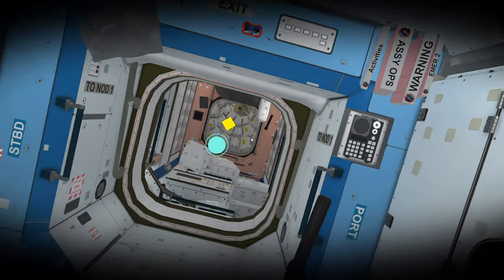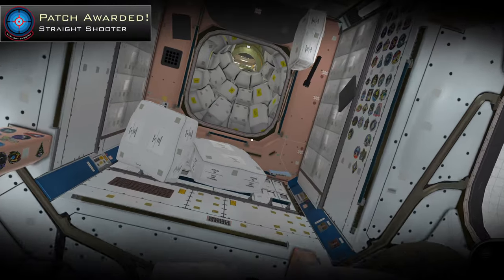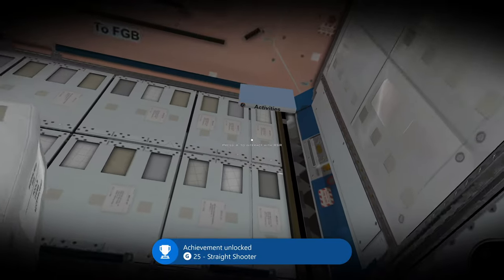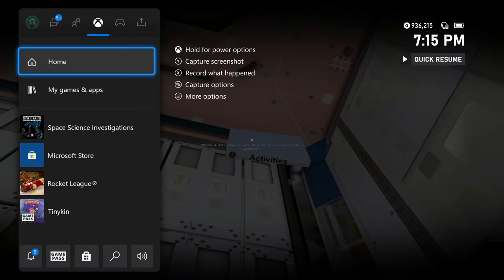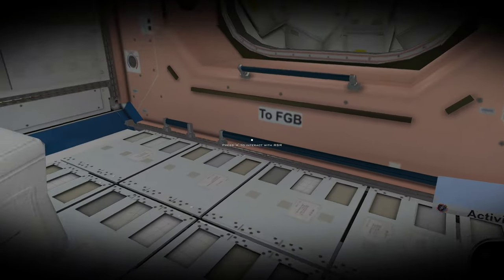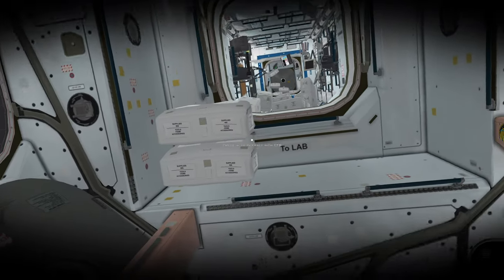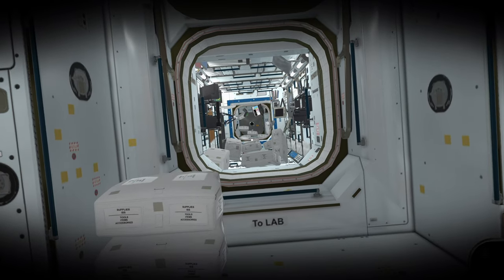Get to the end of the hall. In front of you, down and to the right, there should be your fifth book: 'Can you give your heart a workout?' I also just unlocked an achievement called Straight Shooter. Straight Shooter is unlocked for flying through the US Lab without touching the walls. If you can just fly back and forth through that hallway without touching the walls, you'll unlock Straight Shooter.